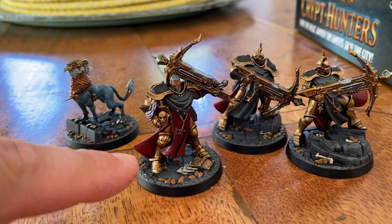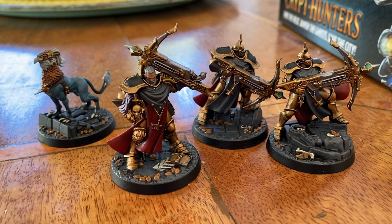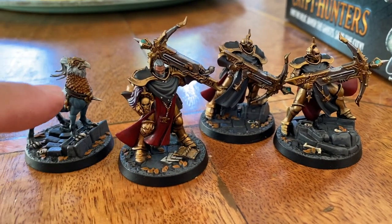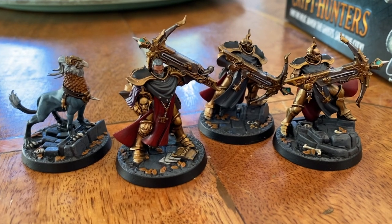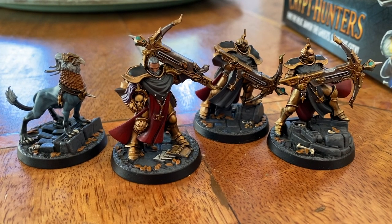I used Eshin Gray for all the tabards, Menoth Red from P3 for the red parts and cloaks, Thunderhawk Blue for the Griff Hound, Mournfang for the feathers and other bits. Iron Blaster for all the metallics. Everything was given a wash — Agrax Gloss for the armor and Nuln Oil Gloss for the steely bits — then highlighted back up.